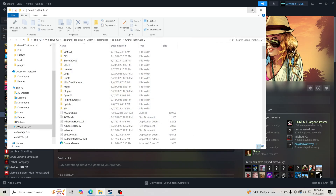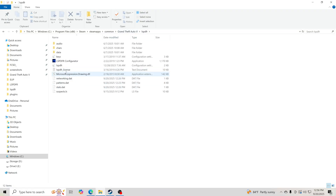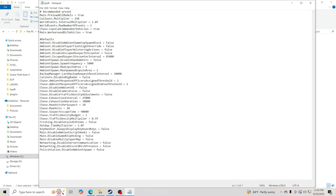Open your GTA V main directory and go inside the LSPDFR folder. Find the LSPDFR file, right-click, and go to Edit. At the top you'll see a value set to True — change that to False. If you don't change it to False, it's going to cause texture loss inside the game. Changing it to False prevents texture loss, unless you have a lower-end PC. Click File and Save.